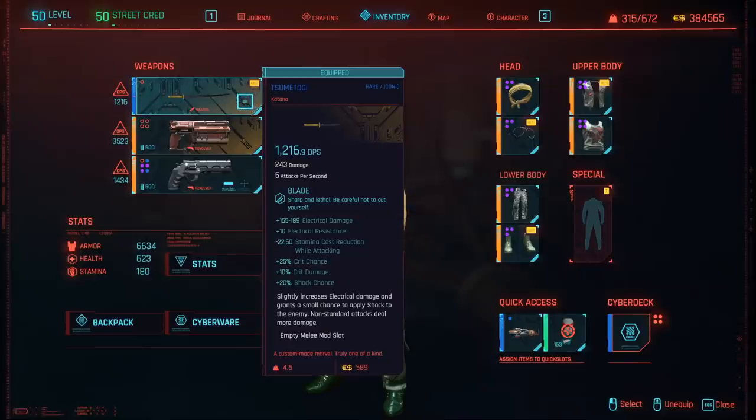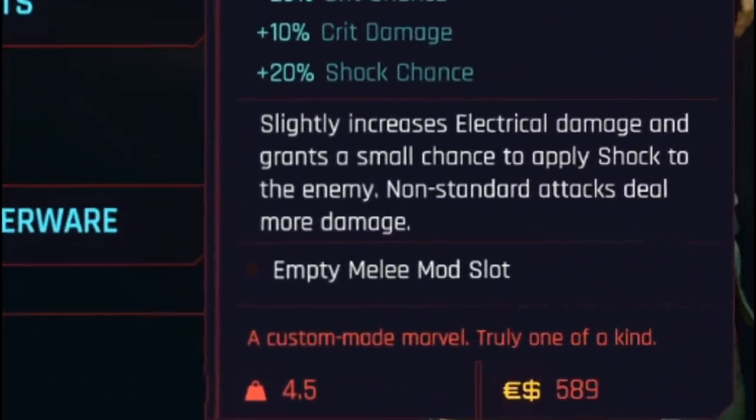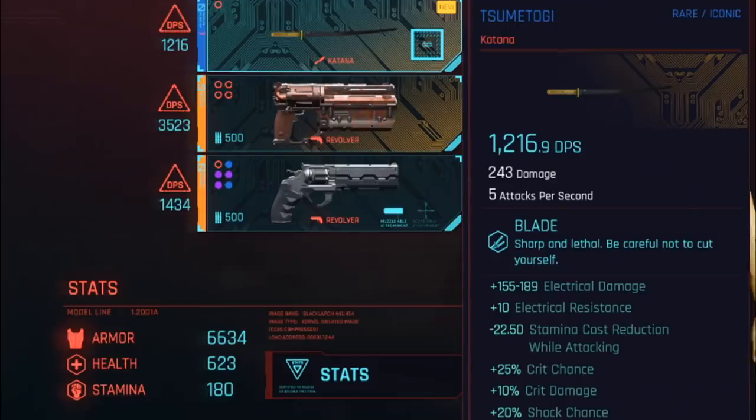Now before I show you guys how to maximize your damage with this iconic katana let's first have a look at its iconic effect. It slightly increases electrical damage and grants a small chance to apply shock to the enemy. Non-standard attacks deal more damage. The description reads 'a custom made marvel, truly one of a kind.' You can attack five times per second with this katana and it does 243 damage per attack based on your character's perks. It also does 1216 DPS, but honestly we can do a lot more damage than that.